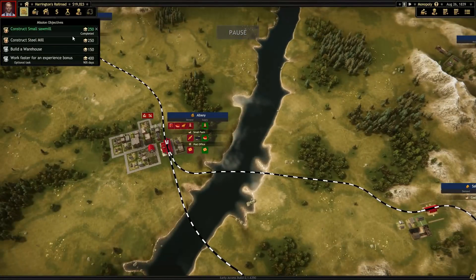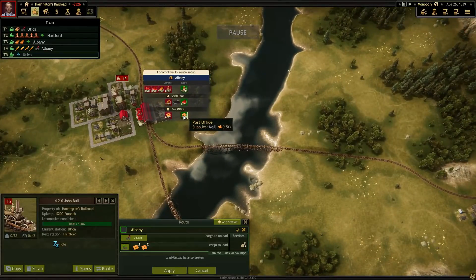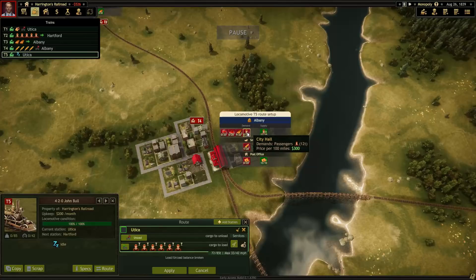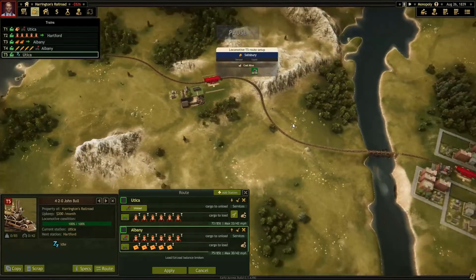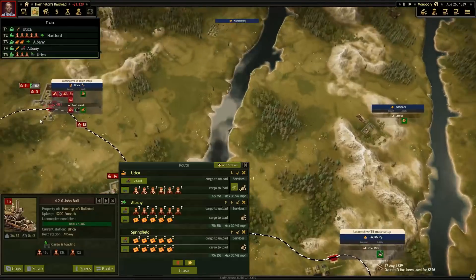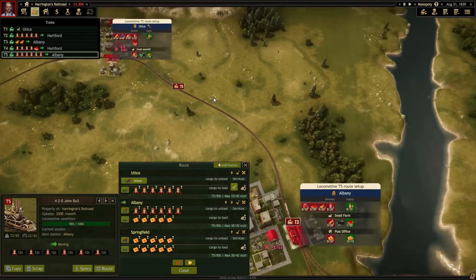With you on board, let us get a John Bull. I didn't shell out all of that just to not start using them. Actually, let's do a one-off route — just pick up those six people, dump them in Albany, and then we'll start the route proper. Leave no leg unused here. Because no one else is grabbing passengers really from Utica, so it's okay for us to empty it out. If that spawns more growth in Albany and or Utica, that's all the better.